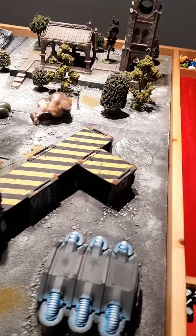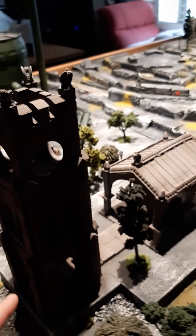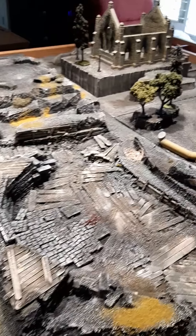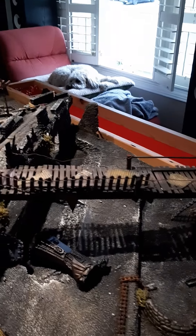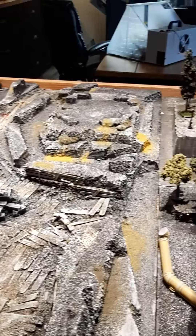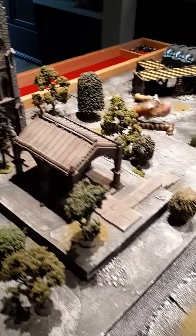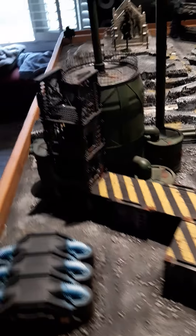You can rotate each panel like four times and it changes the terrain a little more. It looks like a perfect spot for a sniper up here. These are Hirst Arts mold stuff; the rest is pretty much foam and sticks. A lot of this is scratch-built — I do have some GW stuff, but anyhow, that's on the terrain.